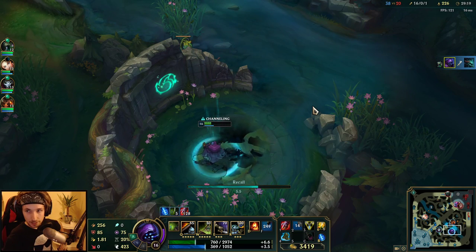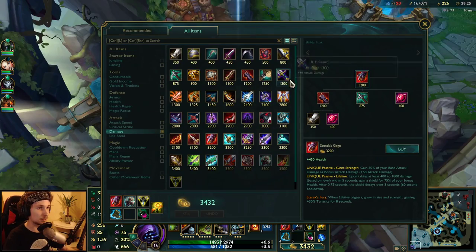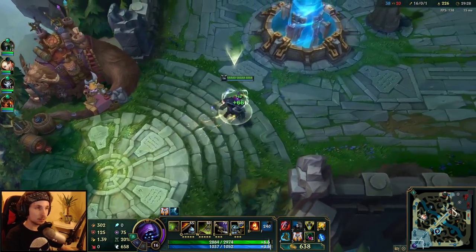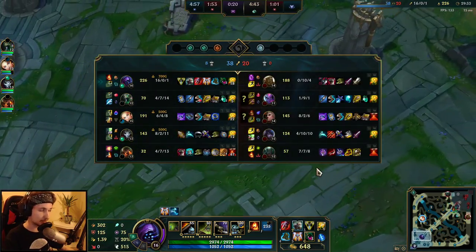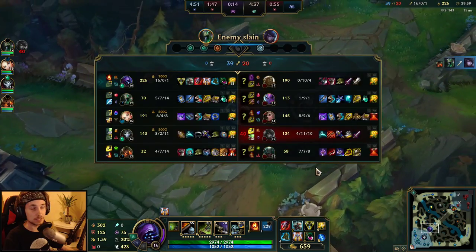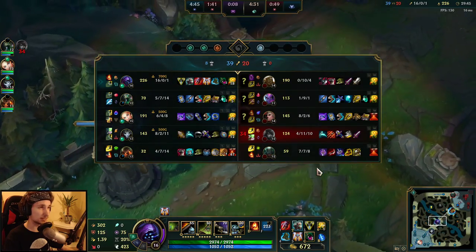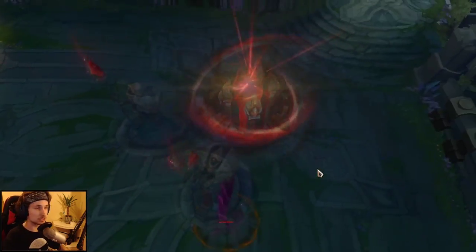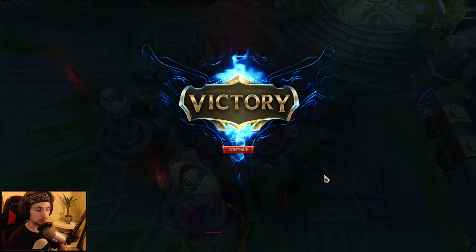The next item we'll buy is Guardian Angel, and the final item is really up to you. I'd always suggest something tanky. If you're up against a full AD team, consider Thornmail. If you're against tons of AP, go for magic resist. As long as it's something tanky that works for the game, it's good.